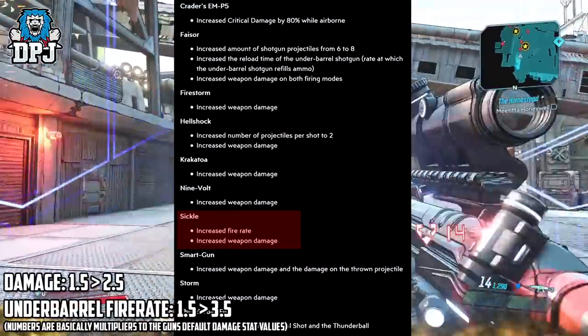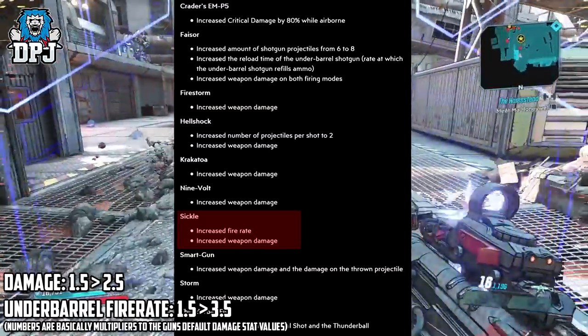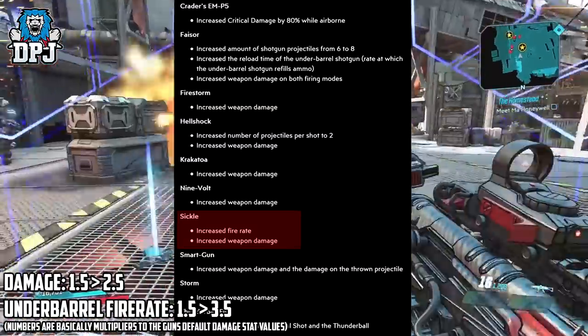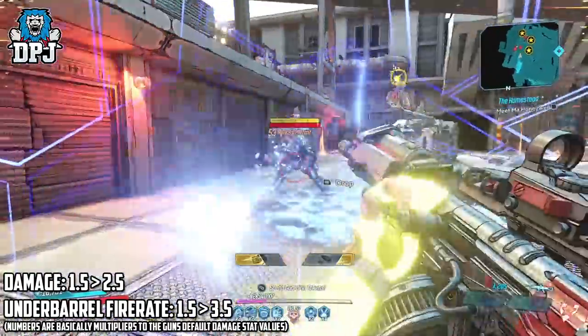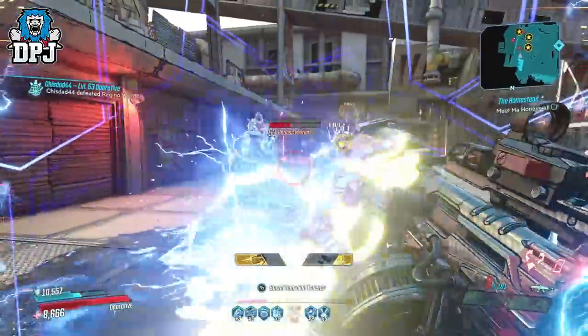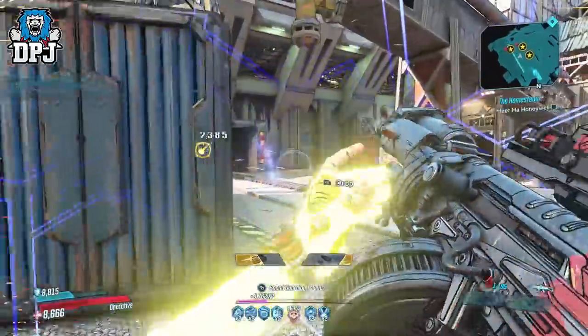In one of the recent hotfixes, the SQL received a damage buff. Its damage went from 1.5 to 2.5, and the underbarrel fire rate went from 1.5 to 3.5. Like I said, the SQL for me was a pointless weapon — wasn't useful as a shotgun as it was just too weak, and its AR credentials were out the window already. So a buff was indeed needed.